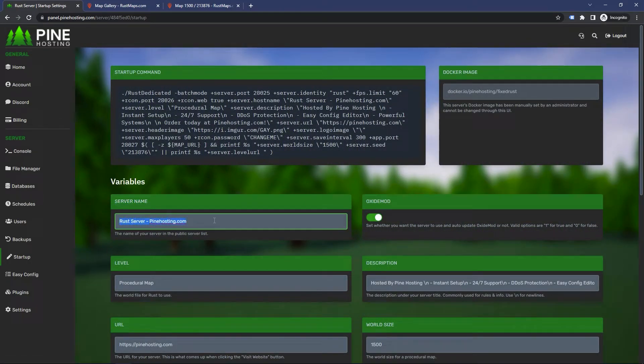By default, it's just rustserverbynosting.com. But if I wanted to change this to my epic Rust server, then all I have to do is do that, restart the server, and the server will be running with a new name. Pretty simple. I hope that helped.